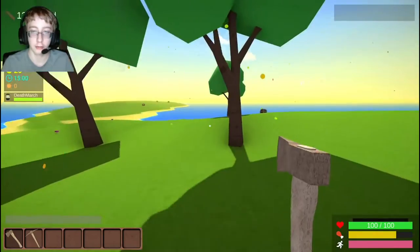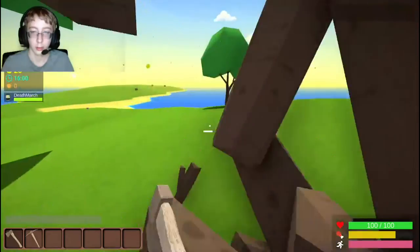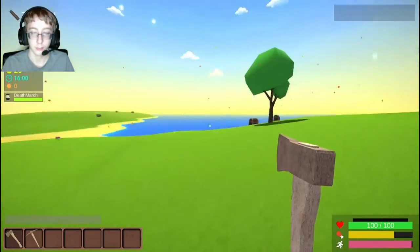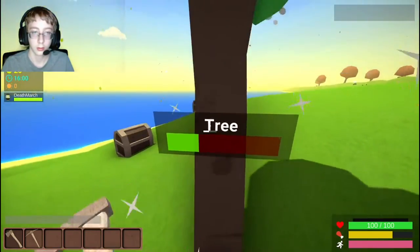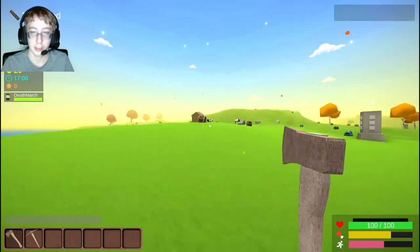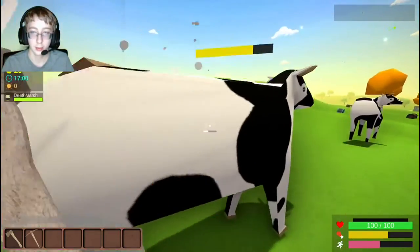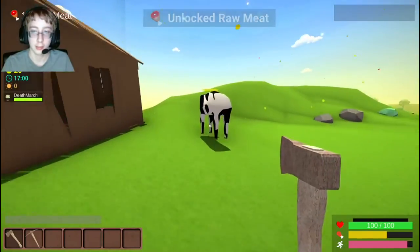Now normally you would use a rock to do this, but since I made this axe I'm going to use the axe. I'm going to finish chopping down this tree and get this tree over here. I'm going to run back to the weird house thing. I'm also going to collect some meat from these cows. Sorry cows, but you must go.